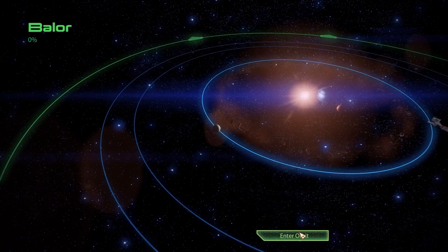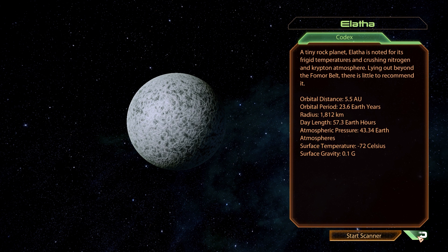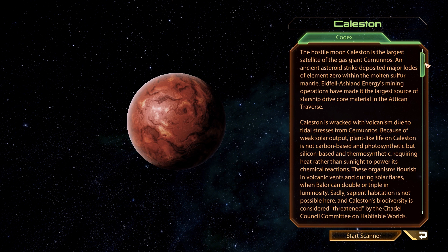Investigating the Collector Ship last time has dropped us off in the Balor system; however, quest-wise, we won't actually find anything here. We can still have a quick look around the system just for the sake of completion, starting with the tiny rock planet Elatha. This one is rich in minerals, primarily Iridium, of which it holds roughly 15,000 units — making it a very good target for mining, however not the only one in this system. Up next we have Celestan, just a moon, but one that actually lends its name to the entire system cluster here, which is called the Celestan Rift.